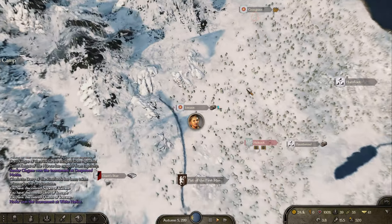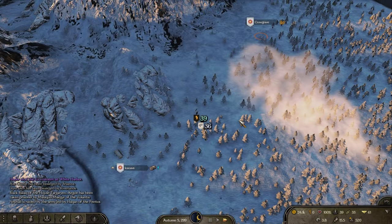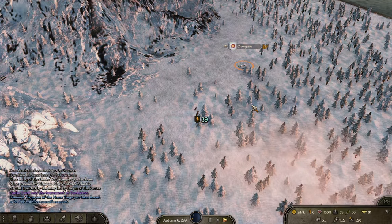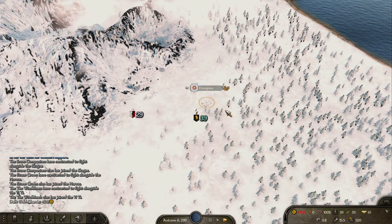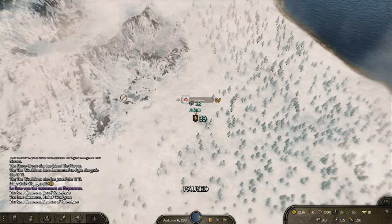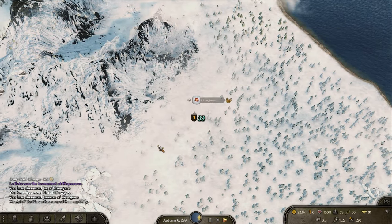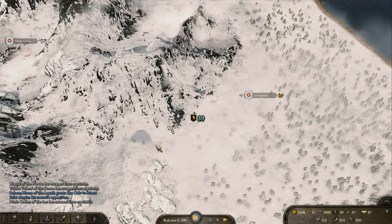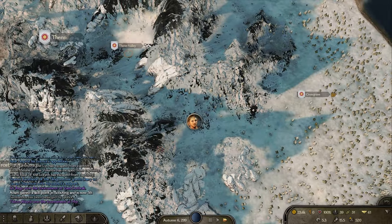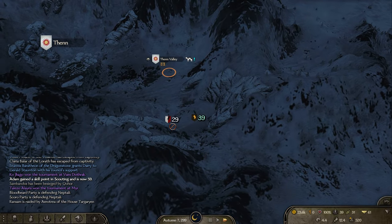Let's go to Crow Cave — Crow Grave even — and then we'll go to the Thenn Valley. Come on, give me some giants. No giants here. I hope you guys aren't lying to me. I want me some giants — I've never found them in the Thenn Valley either. Some of you might be at home raving at me like 'they're right here!' — put it in the comments, let me know. I'm here ready to learn.